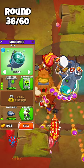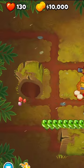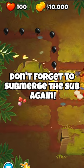On round 36, unsubmerge the sub again and leak all of the camel green blooms, which will leave you with exactly 100 lives, and at that point just let your towers end the game.